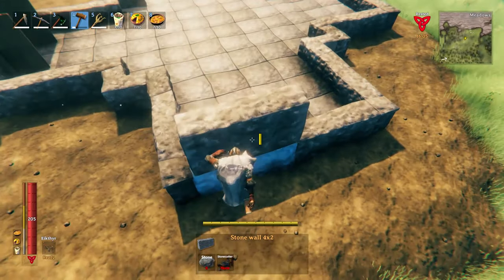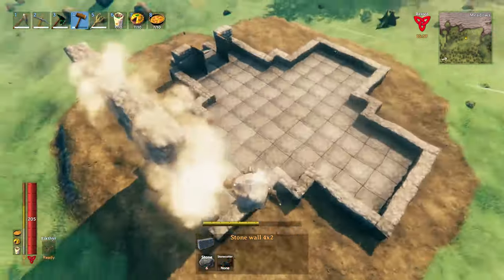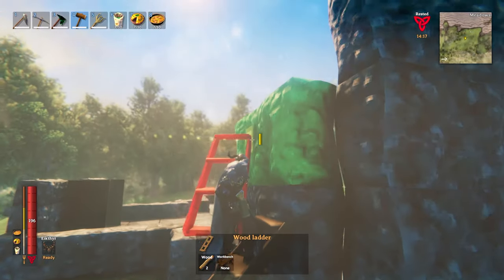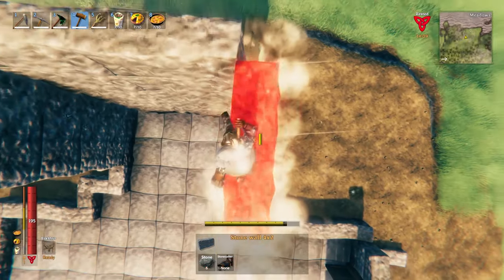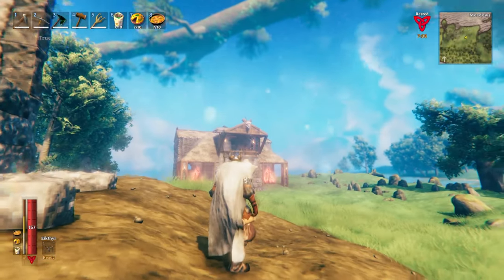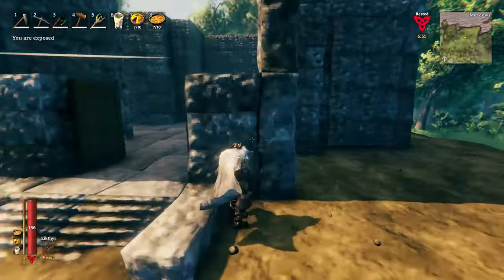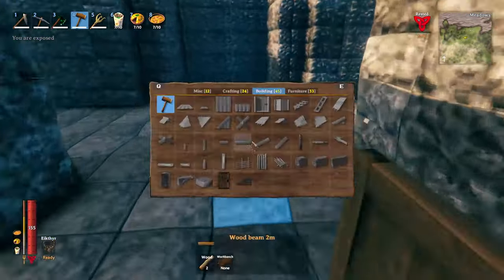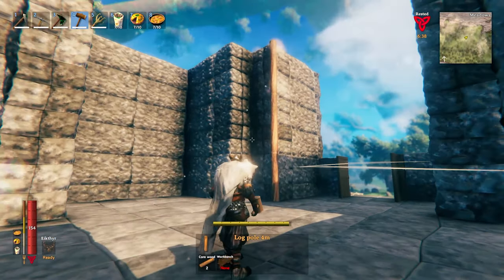Now you want to build all of these walls up six high — so three, four, five, six — match this height all the way around. If you're struggling to build higher you can use scaffolding and keep building up, or if your jump skill is high enough you can just build without it. If you want the wooden beams in the corners, do them now because it gets more difficult later — they're just aesthetic but I recommend placing them now, snapping them like so.